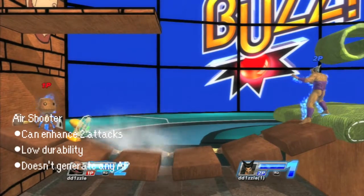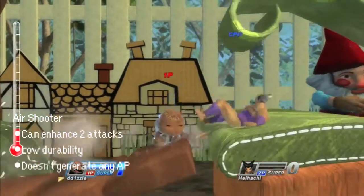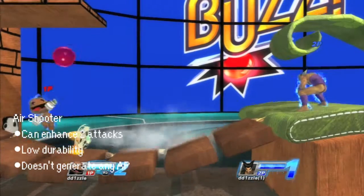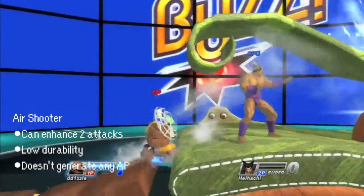Combined with the Jam Session or Cakeinator, the Air Shooter accelerates the projectile of your choice's speed. Combined with the Jetpack Corkscrew, the distance you travel enhances. You can only enhance two attacks before the fan breaks. It doesn't generate AP and has low durability. It's also a good move to annoy players with, as this often pushes them out of their attack's range.